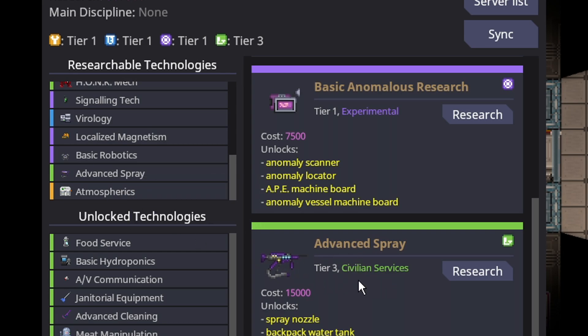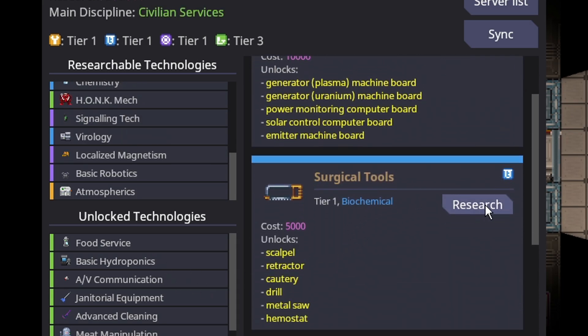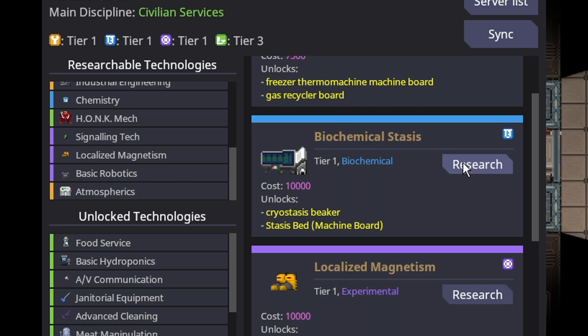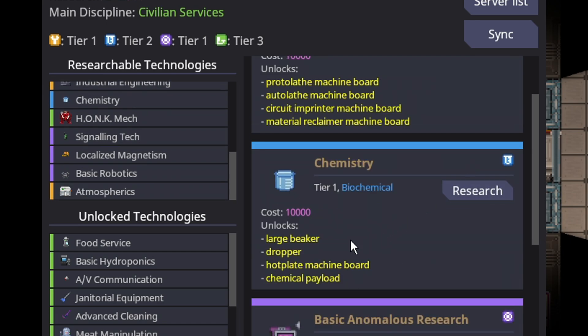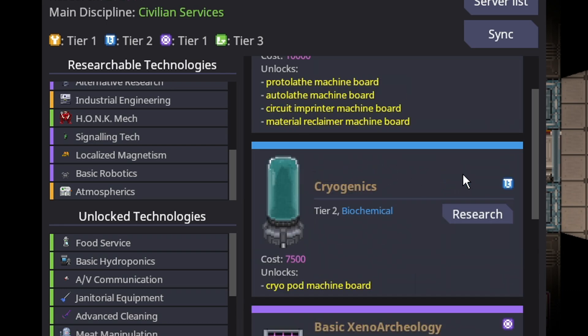With advanced spray, you get the spray nozzle, the backpack, and the water tank. Another requirement is you need some chemistry stuff — not virology, not biochemical stasis — you need chemistry, because you need large beakers and a chemical dispensary. And that's all that is required to make flamethrowers.